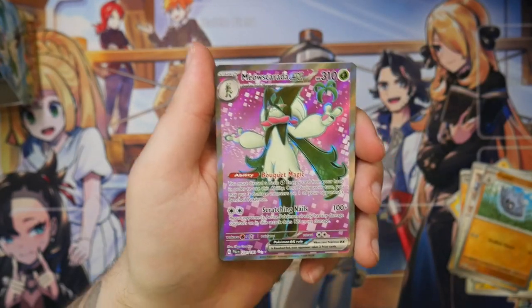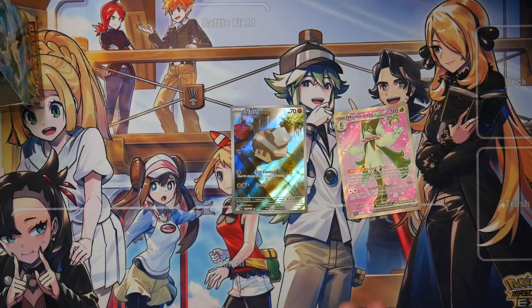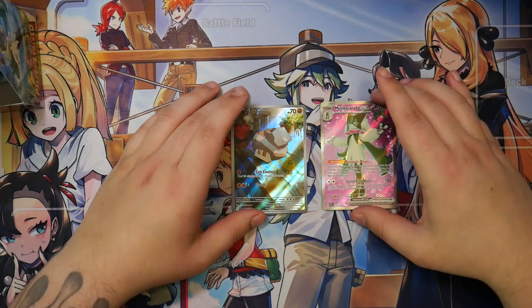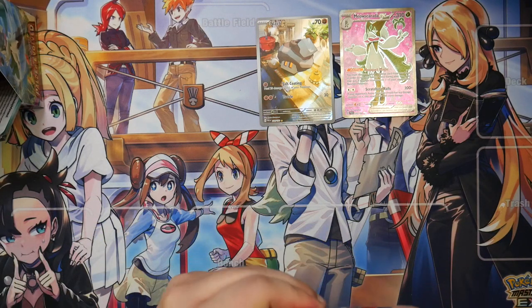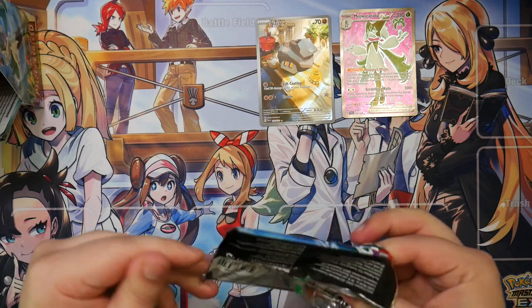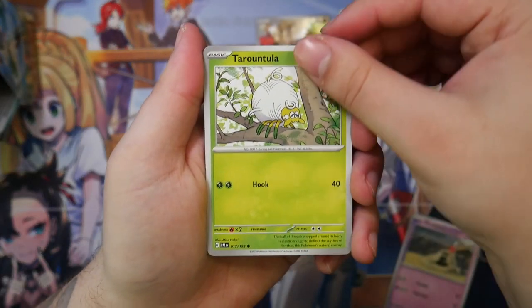Yo! Speaking of Meowscarada — here we go. Oh, we've got a full art! Nice, okay. And here is the code card. We've got a Meowscarada full art. Pretty cool. Let's just let these sit right there and see what else we can get. Meowscarada — maybe that's a sign. Maybe we'll also get the special illustration rare from the Meowscarada. I'd be happy with that.